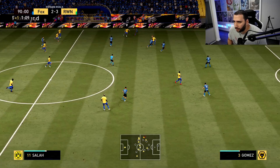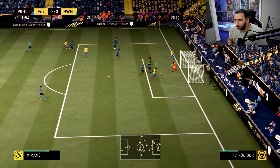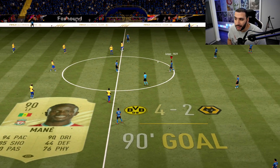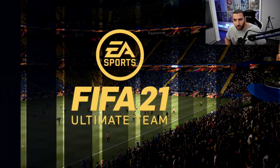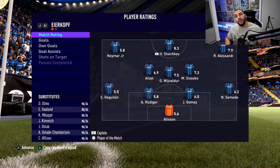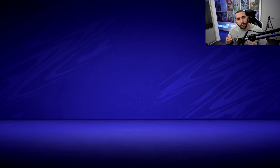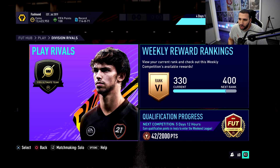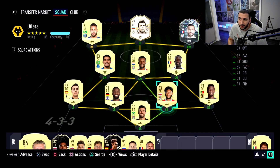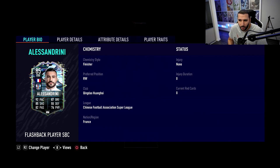We go two goals down in the first match. When it comes to Alessandrini, he was out of position frequently throughout the match. We need to look at his work rates. Even though we set 'stay central' and 'get behind,' he didn't do that. Let's check his work rates — high medium, it's not that bad. Why does he seem out of position so much?